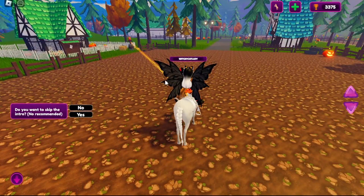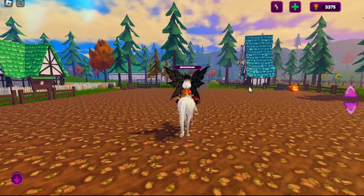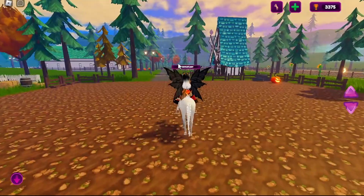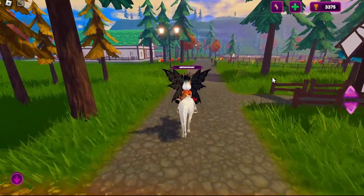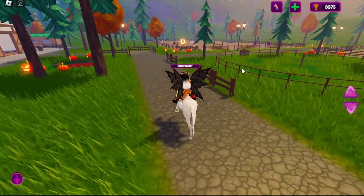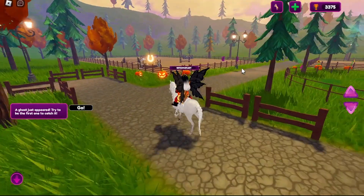So here we are. There is a little tutorial even if you've played before, but I just want to skip it. Right now they do have a fall update in here — you can see the little pumpkins and the fall leaves around. And right now there is a ghost that comes up in the corner, so when that comes up I will show you that. You can go in and do these little activities or you can just explore.